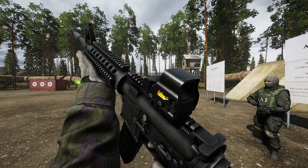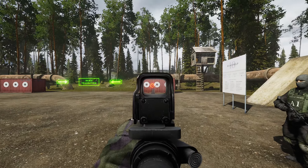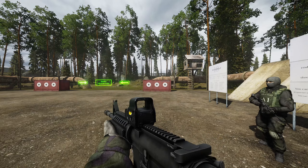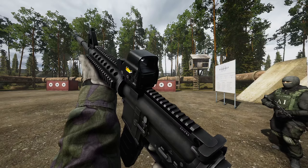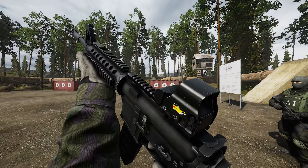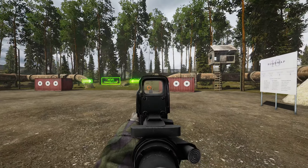Something else you can do is move your sight forward and backward on your rail — that's really cool. Just press X to inspect your weapon, hold Ctrl, and scroll your mouse wheel. You can also adjust the brightness of your reticle in your optic. Just ADS with your gun, and if your optic supports it, hold Alt and use your scroll wheel to change the brightness.